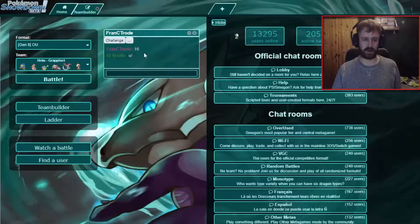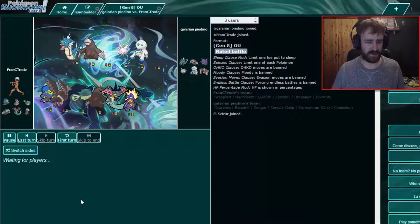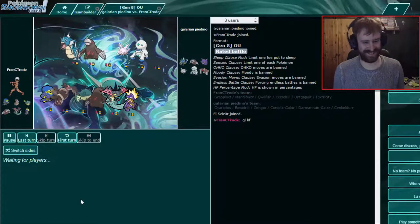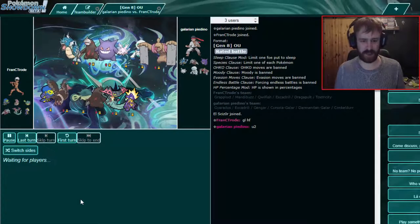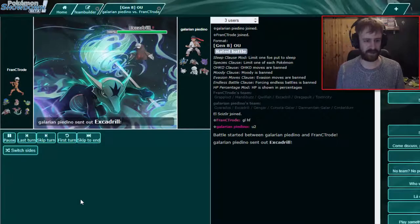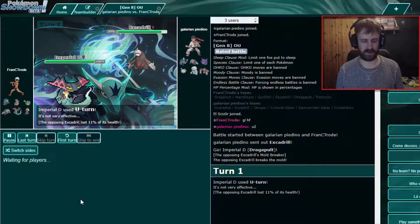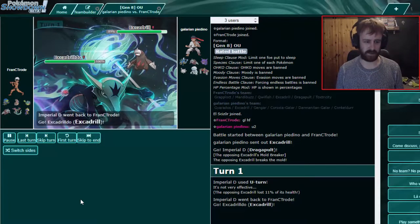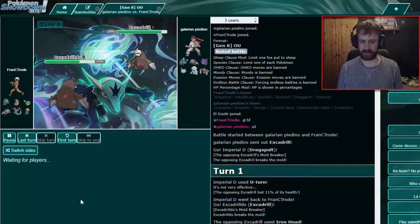Grapploct got denied because of the freeze. This seems like a completely standard team — all the standard stuff. Let's see if we can defeat them — probably Excadrill. Could you use Dragapult U-turn to get rid of the sash? Yeah, that would be good. Most likely going to my Grapploct. Oh yeah — OK, so now it's a speed tie. Do we risk the speed tie? No, that's too risky.